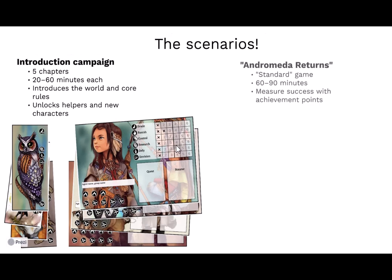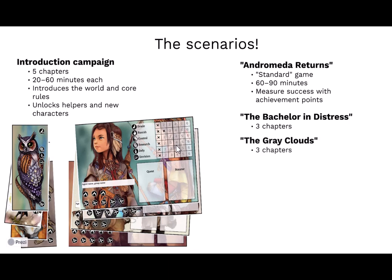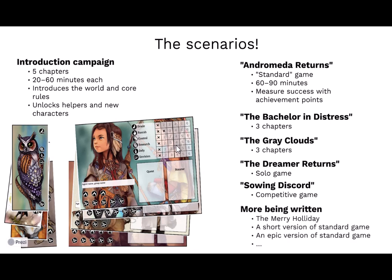Apart from the introduction campaign, there's a standard game called Andromeda Returns where you can see how well you did by counting achievement points at the end. There's Bachelor in Distress, a three-chapter campaign. The Gray Clouds features mysterious clouds draining people of their will in the city, which players must get rid of in interesting ways. A personal favorite is The Dreamer Returns — you basically play the game backwards and are restricted in what you can do; that's a solo game. There's also Discord, a competitive version, and more campaigns being created.